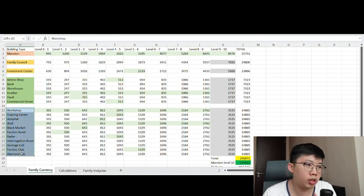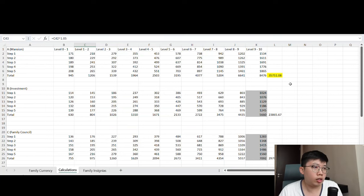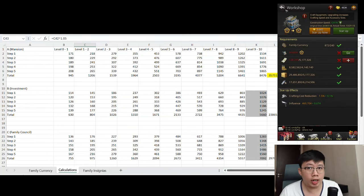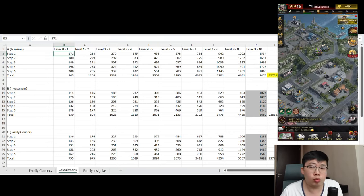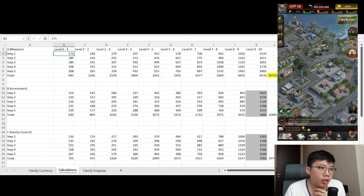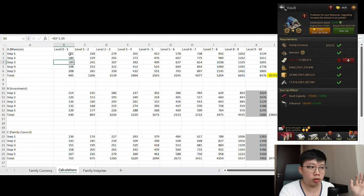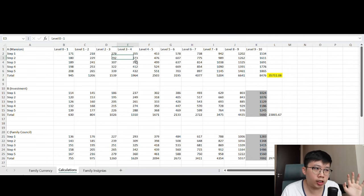For the upgrade calculations, this table shows that for each step of a tier higher you require 5% more family currencies. For example, mansion step 1 to star level 1 is 171 family currencies, and for each star from 0 to 1 you require 5 upgrades — steps 1 to 5 — with each step being a compound multiplication of 5%. This seems very accurate up to about plus or minus 3 family currencies.